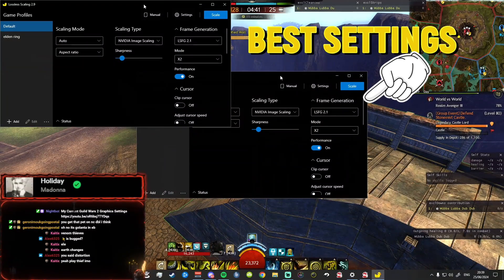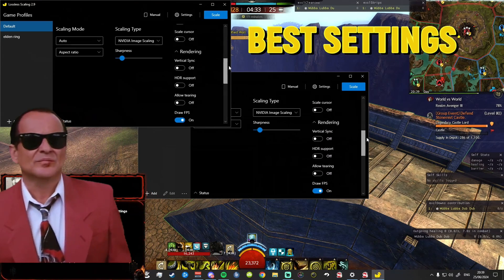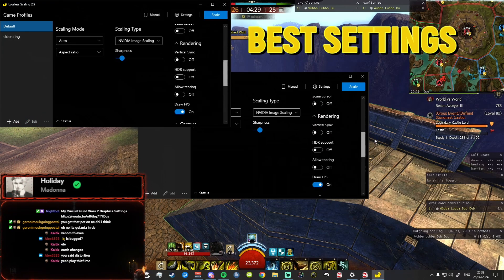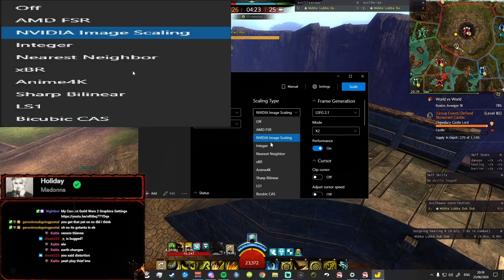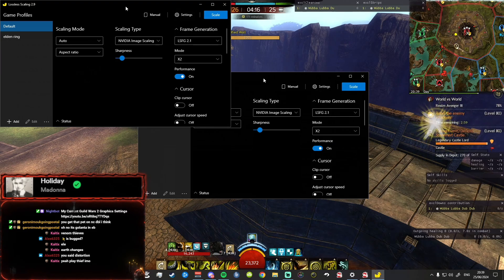Here it is. Lossless Scaling 2.9 on Steam — window mode, performance mode on, LSFG 2.1, times 2 frame generation, Nvidia. You can use LS1 if you want, or if you're on AMD you can use the AMD one. Auto scaling, aspect ratio.